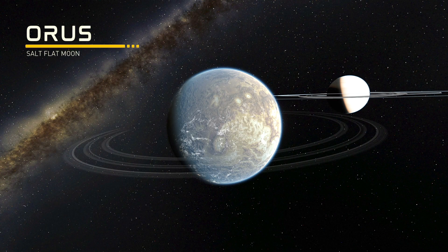Further out is Oris, a moon spanned by giant salt flats. This moon was likely habitable in its distant past but its expansive lakes have since dried up. The moon's description says it has large salt storms and rain showers near its poles. I think this moon is definitely my favorite location in the Nova Kirbani A system.